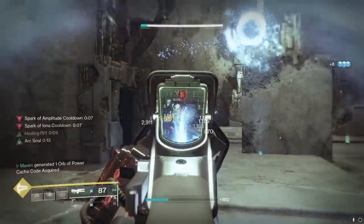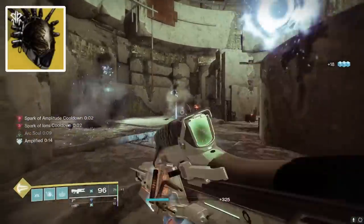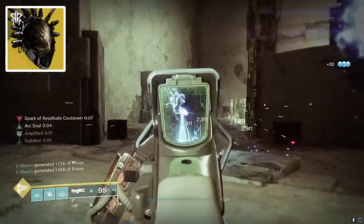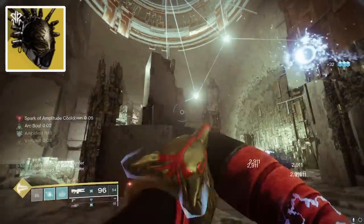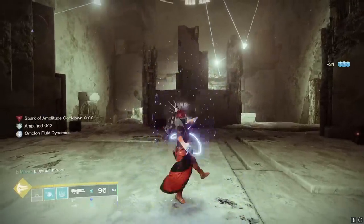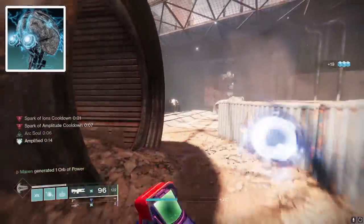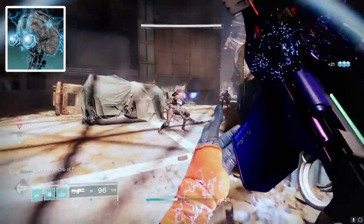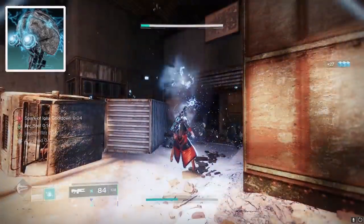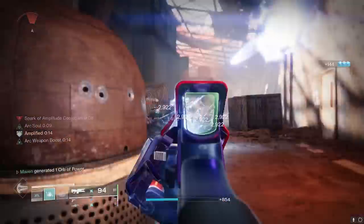Before we talk about the Tracer Rifle, there are a couple things I have to mention to preface this. The first is the exotic armor piece we're using with this build — it is the Fallen Sunstar. Your Ionic Traces generate additional ability energy and also grant ability energy to your teammates. The next thing is the aspect called Electrostatic Mind. It says that defeating targets with arc abilities or defeating jolted or blinded targets generates an Ionic Trace, and collecting an Ionic Trace makes you amplified. So we're going to be amplified pretty much 100% of the time with this build.